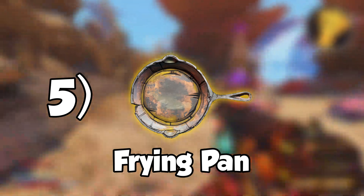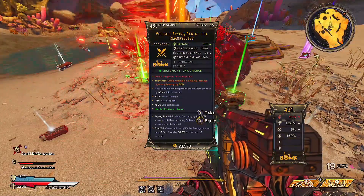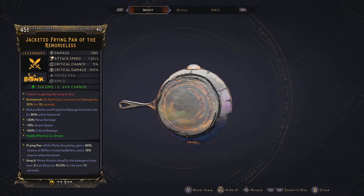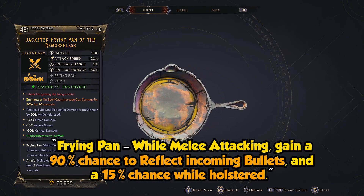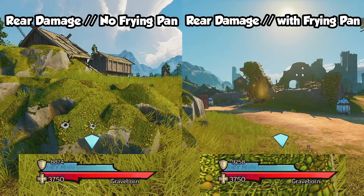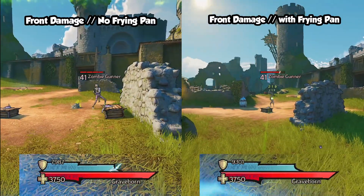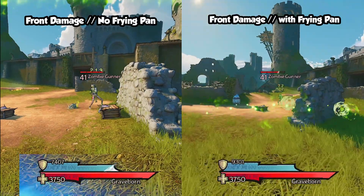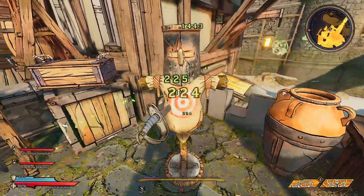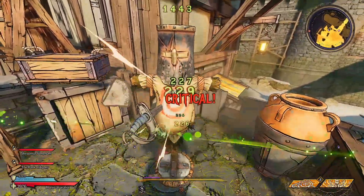Number five is the Frying Pan, and this melee weapon is actually a world drop. Funnily enough, I got this one while trying to get the Slammin' Salmon. Now, the perk on this Frying Pan gives me straight PUBG vibes: while melee attacking, gain a 90% chance to reflect incoming bullets, and a 15% chance while holstered. Furthermore, one of the traits on the Frying Pan will reduce bullet and projectile damage from the rear by 90% while holstered. So with this melee weapon, you can tank a lot of damage when being shot in the back. The Frying Pan is still very strong, and I think this can work well with every character in the game too.